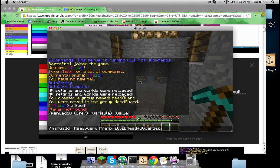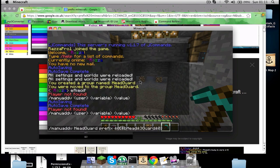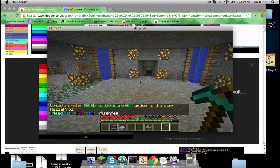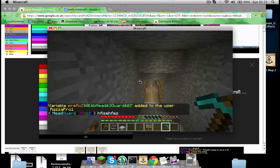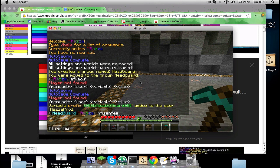Yeah, that's right. Now let's see if it works — yeah it works, nice and simple! 'Head guard' — that does look pretty sweet. I actually don't get how it's done that automatically, but anyway this still works. I'm going to do it again with like an owner rank.